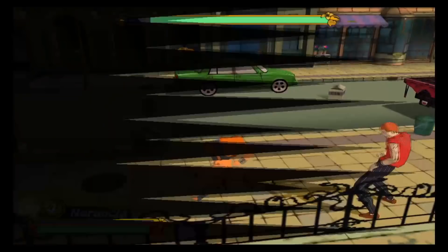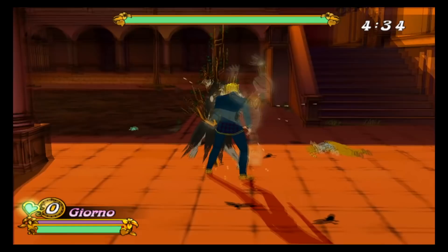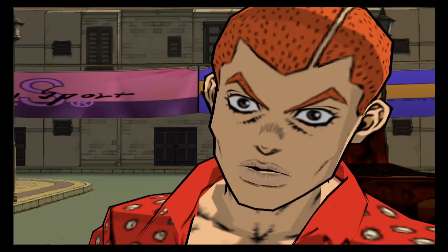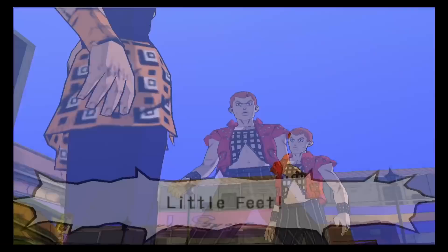The fights aren't always just straight-up punching and using special abilities. For example, one of the early fights is against the stand Black Sabbath. His ability allows him to travel through shadows, so you can't just run up on him. Instead, you have to make him use the shadows of birds above to bring him to the shadows of smaller pillars that you can smash, which leaves him vulnerable. This kind of fight variety is excellent, and the game is a lot of fun because of it. The story more or less follows Part 5, and while some stuff is glossed over, a page-for-page retelling probably wouldn't make for a fun game anyway.